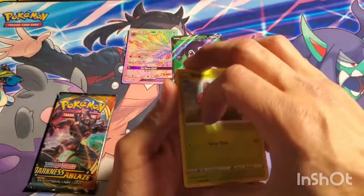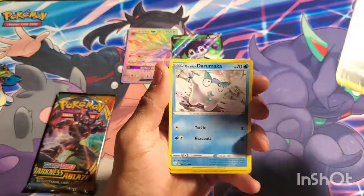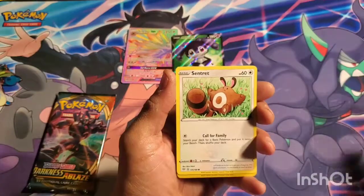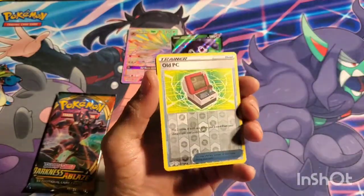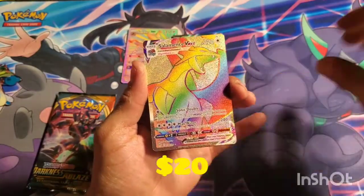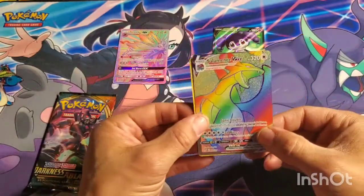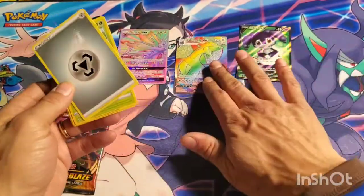Two more packs — Darkness Ablaze. Please, let's see if it's gonna give me that Charizard. I don't think so... I should be more hopeful, but I'm well over 350 packs deep. Old DC... and a Salamance VMAX! Wow — not hitting the Zard, but a double rainbow box!